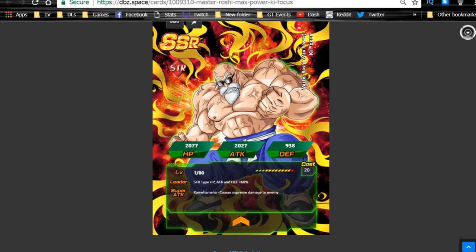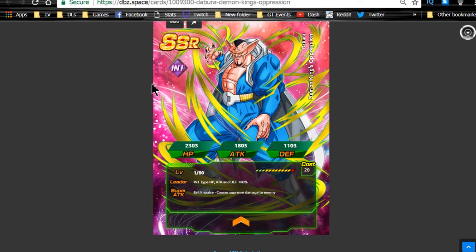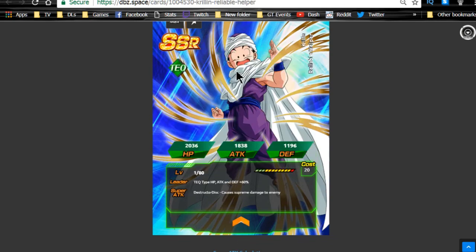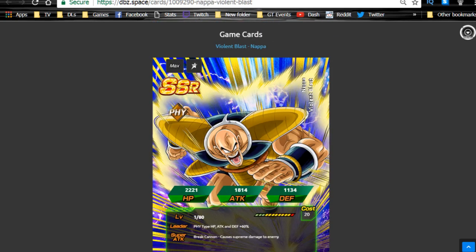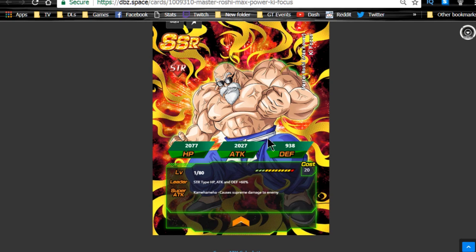These guys are technically semi-farmable. All these cards have SR variants, so you can get the SR variant and feed them into their counterpart after Z-awakening for a 50% chance at an attack increase. I wouldn't really recommend doing it with Krillin specifically, because in the future the Bio Broly event should give him a Z-awakened SR that drops as an SSR — so you can wait for that event to grind it out. Nappa does drop from his event but only as a rare, so it's not as viable. Whenever you get these SRs, Z-awaken them to SSR and feed them into their counterparts.